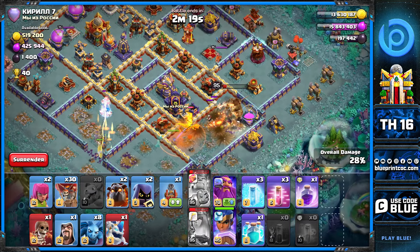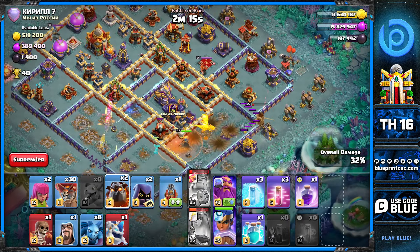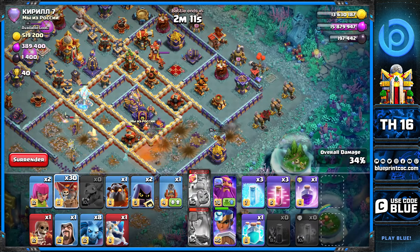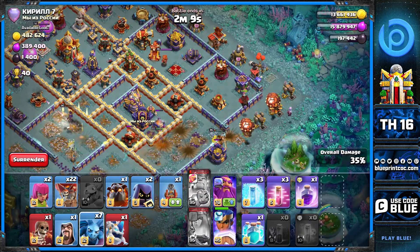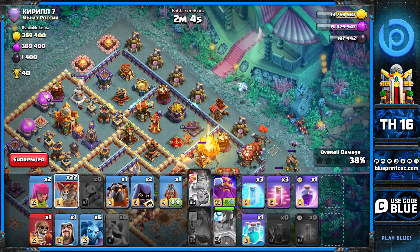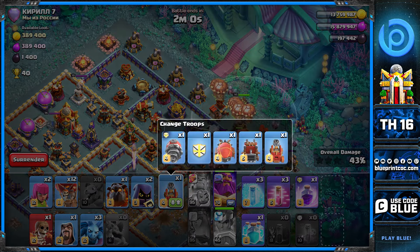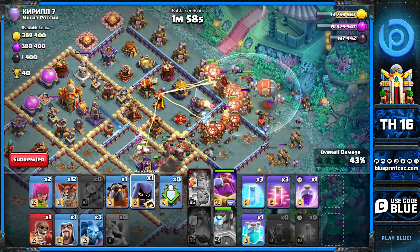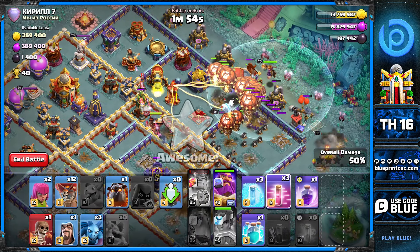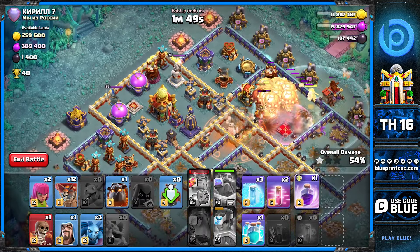You may not have seen a lot of lalo attackers place the royal champion with their lalo, but sometimes the CC won't be taken out otherwise — that super dragon would have melted us. That's why we added the champion to get value in the core and also kill the CC. We go with a small lalo to clear this area, then bring in the major group with the ice hound and choose the blimp.